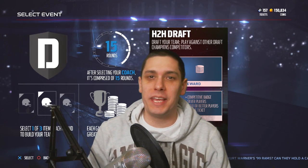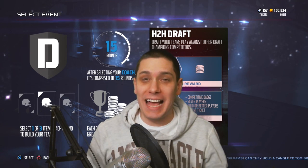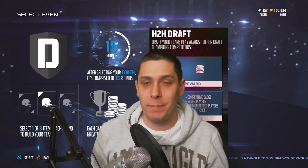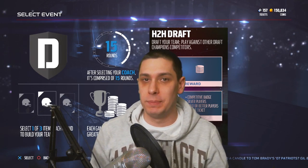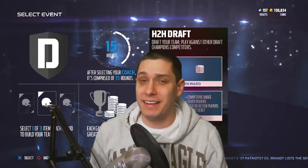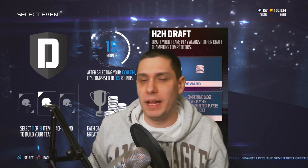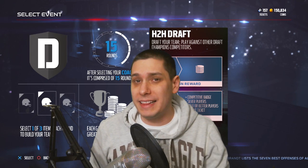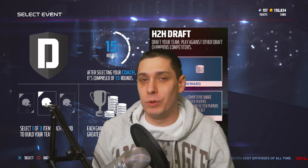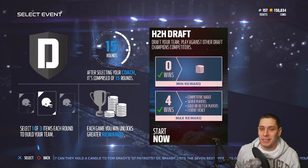Hey, what is going on, guys? Clickwood here, back again with another Madden 17 Draft Champions video. Today what we're going to be doing is trying to build the best possible team that we can out of Draft Champions, which means we're going to be drafting some positions, potentially, that I normally wouldn't draft — things like offensive line — stuff that typically you really wouldn't go for, but they'll help your overall. We're trying to get the highest overall draft that we possibly can, and then we'll test out the team and see if we can get a W in gameplay.